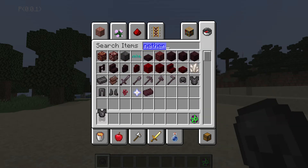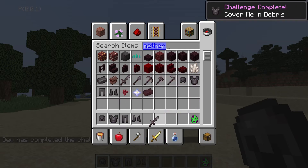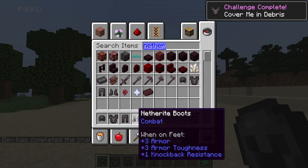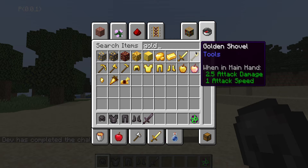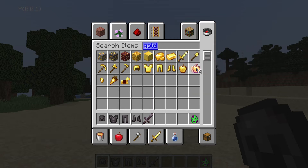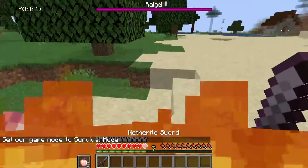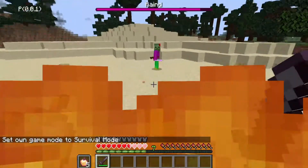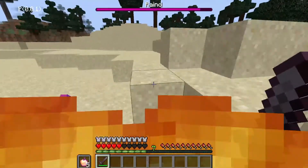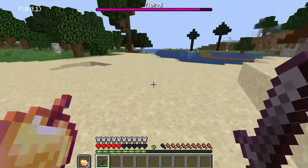We're gonna grab the Rained mob egg and we're also gonna need some Netherite armor — it's insane. This mob will not chill down, holy crap. We might need some god apples. Oh, that hurts — so it's not a very strong mob, like... oh, it has like maximum accuracy.